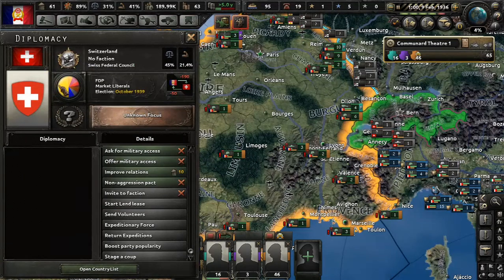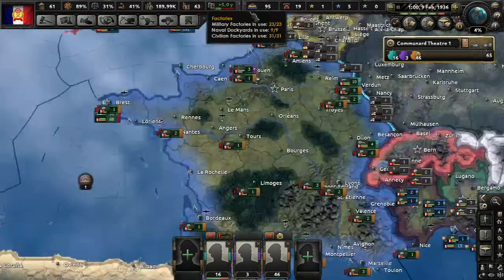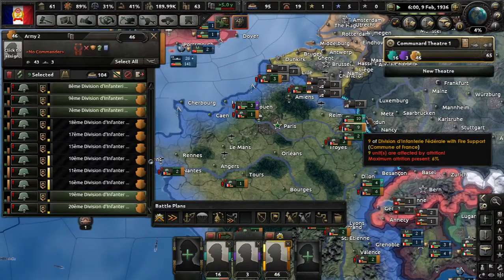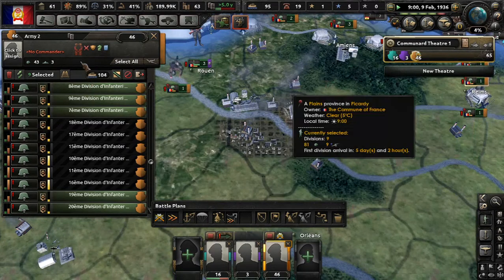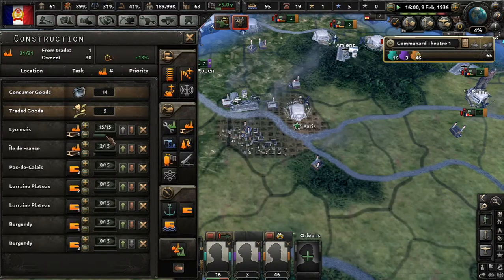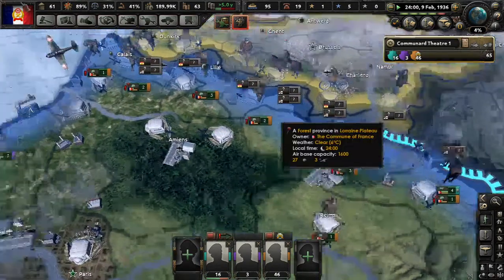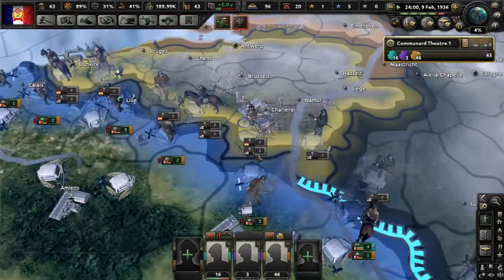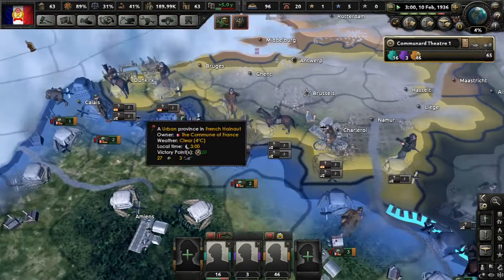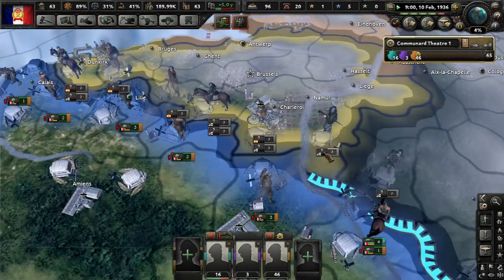The Swiss in this one are still neutral — no faction whatsoever — and I'm okay with that. Let's go ahead and get those built. I do want to prioritize the building of civilian factories first, but it should have been made clear to me just by watching that these guys are not necessarily our friends because they are lining up on the borders.